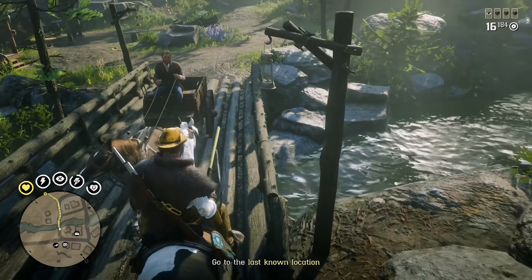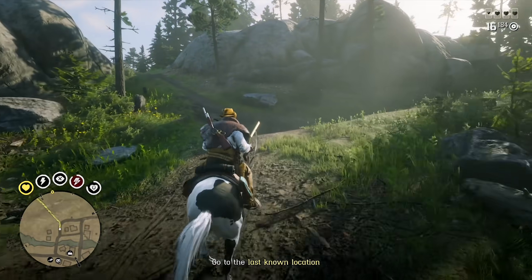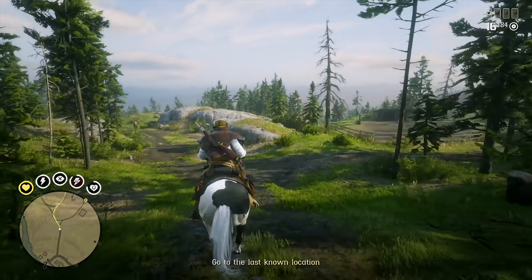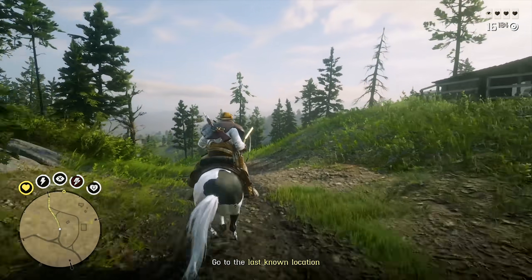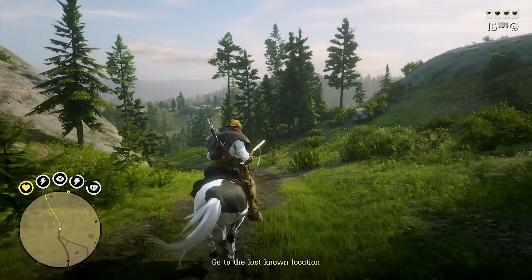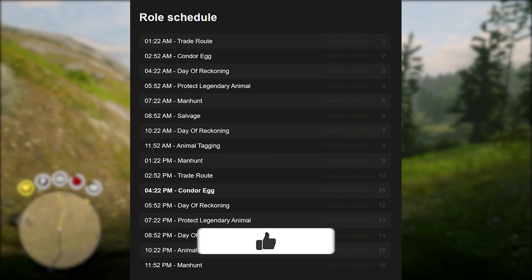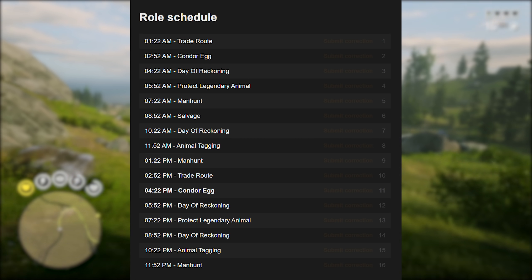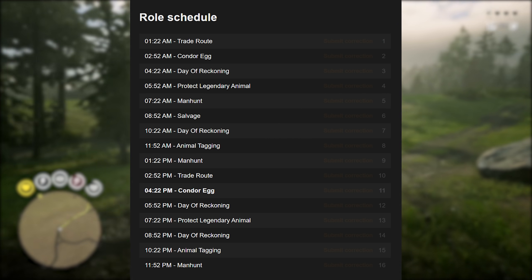The second part of this week's money guide involves your trader and moonshiner roles if you have them, plus your choice of focusing on stranger missions, free roam bounties and specifically the infamous ones, blood money contracts, or preferably bounty hunter free roam events — as those are also paying out double money and double XP this week. Check out the Red Dead Online free roam event schedule on screen right now, which is accurate for the central time zone in the US. You can Google the correct time for your own time zone, and I'll include a link in the description below.